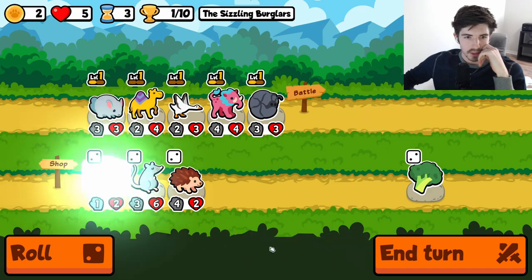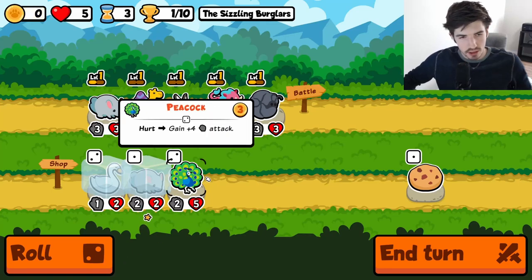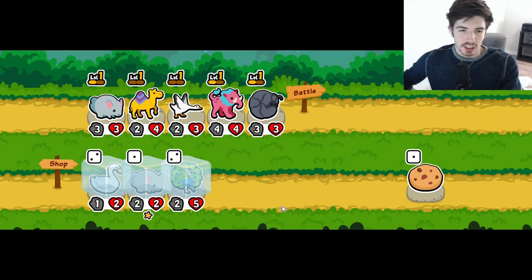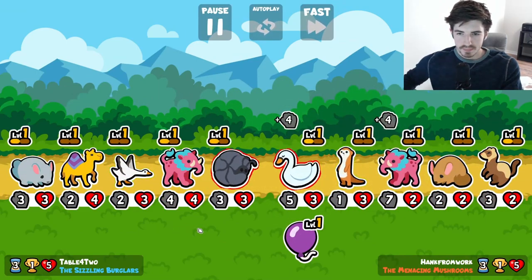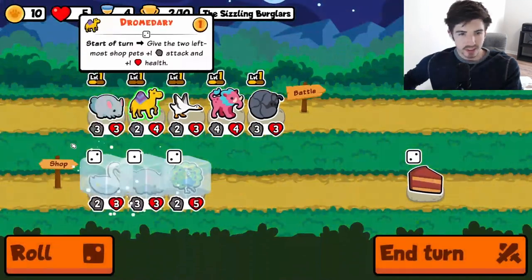Roll me. Swan — huge, love that. Meerkat, Chinchilla — similarly large. We going peacock? Are we doing a peacock thing here? Sure, maybe. And this, ladies and gentlemen, is why the Meerkat sucks.